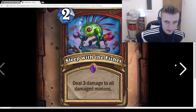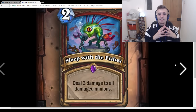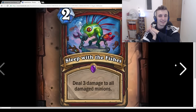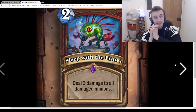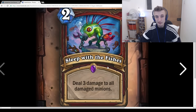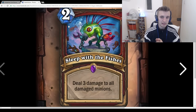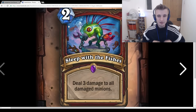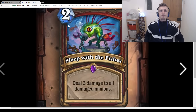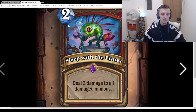Sleep with the Fishes: 2-mana, Deal 3 damage to all damaged minions. I don't like this card, but if you do Ravaging Ghoul and then play this — it's really good. Against Shaman for example, playing Ravaging Ghoul and then this is like a 5-mana AoE that deals 4 damage to everything plus you get a 3/3, but it's a combo. It also has uses not as a full board clear — killing 2 damaged minions for 2 mana is really good. The awkward part is they have to be damaged, so you'll need to be playing whirlwind effects or 1-damage effects like Bloodsail Corsair.